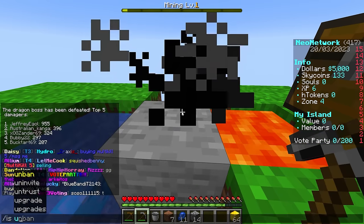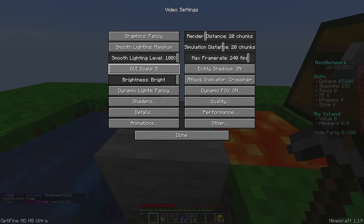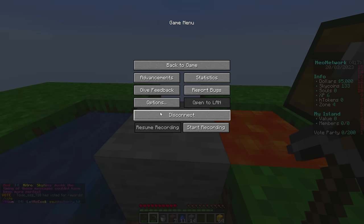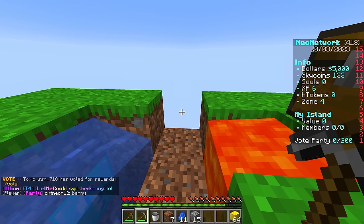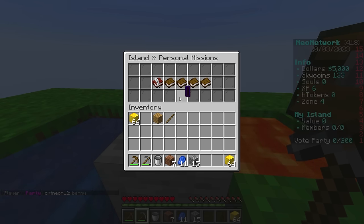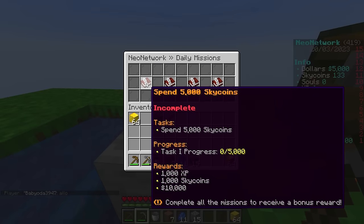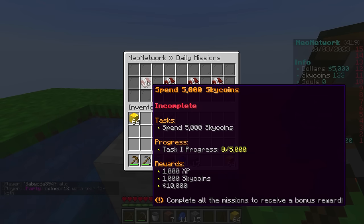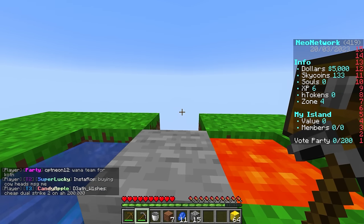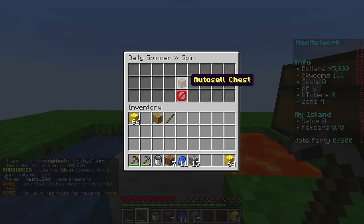Sky coins are important because that's what you use in the /is upgrade menu. If we wanted the island generator to generate better stuff, we need 1,000 sky coins. You might wonder how to get them faster - you can do /missions and you have all these missions: personal missions with multiple tiers, island missions with like 10 tiers, and even daily missions. Also every day on the server, make sure you do the daily spinner - it can give you some good stuff.